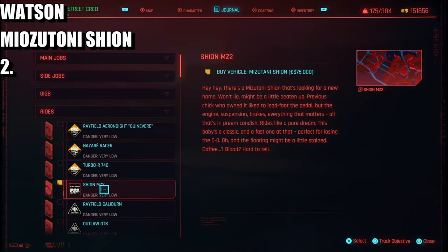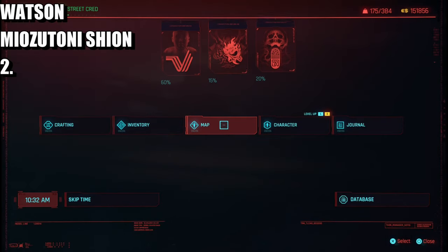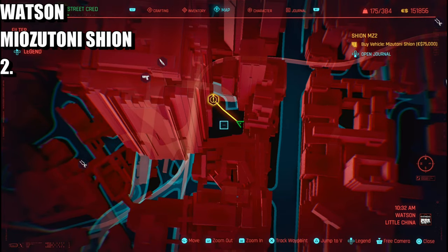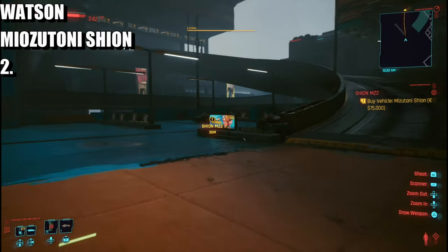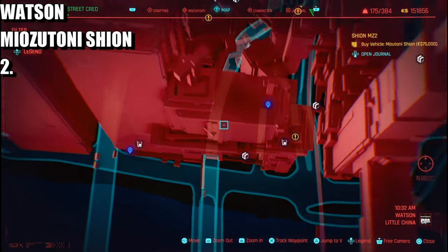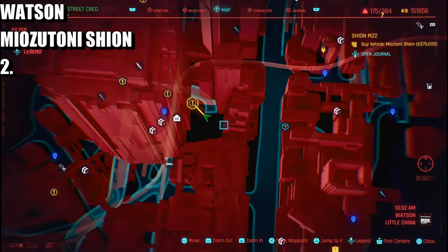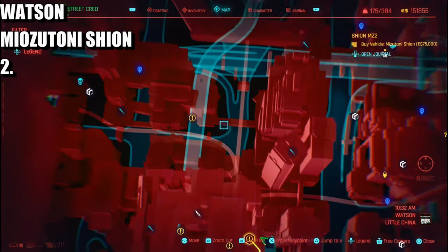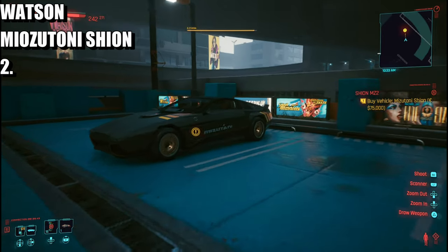The next one is going to be in Little China again — the Sheehan MZ2, pretty much in the same car park as the previous one. All you have to do is come all the way up to the top and it's right over here. Another viable access point: use this particular highway, come underneath these buildings, take a right, and come on to the top of the car park from that direction.